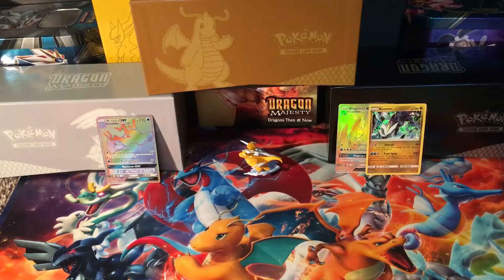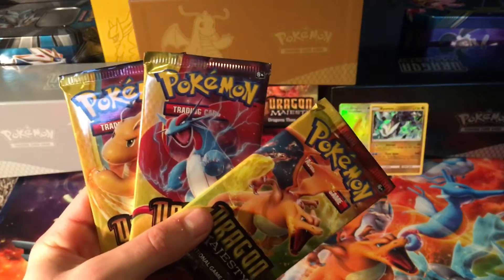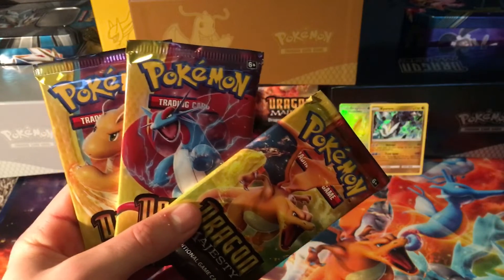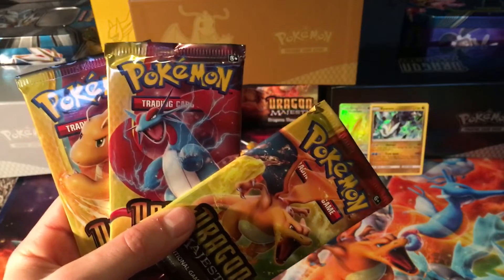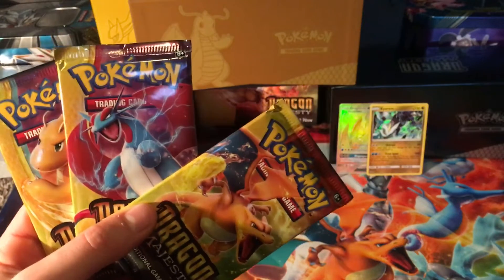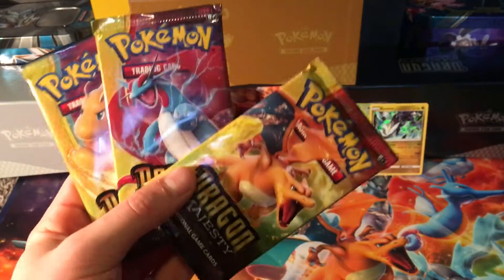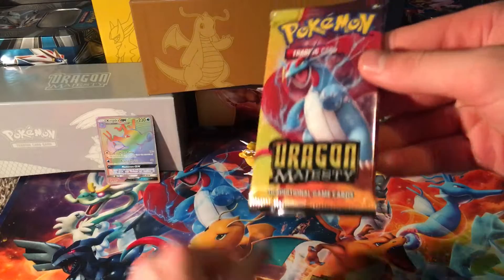But in this video guys, we got Dragonite, Salamence, and a Charizard Dragon Majesty Booster Pack. These are actually my first ever Dragon Majesty Booster Packs that I've actually opened up — I did not open up any of the pin collection boxes. So this is very exciting. Make sure to tune in to part three and part four where I'll open up three more booster packs in each of those videos. Let's get into it — I'm gonna save Charizard for last, let's get into this Salamence pack.